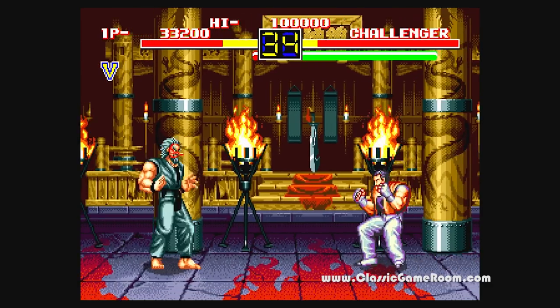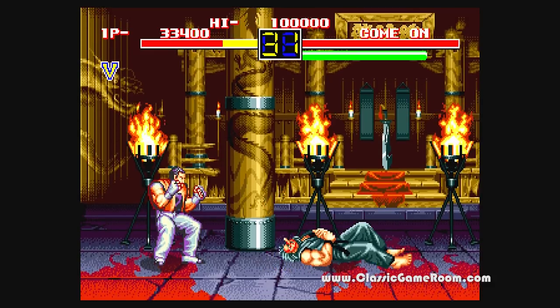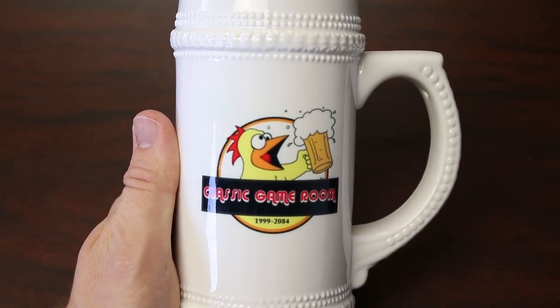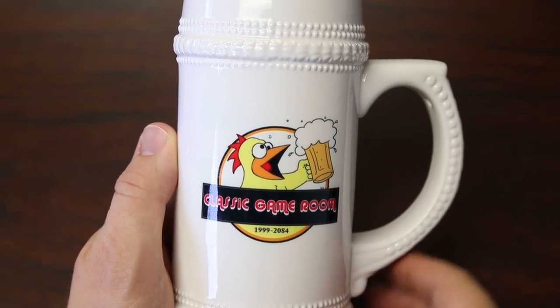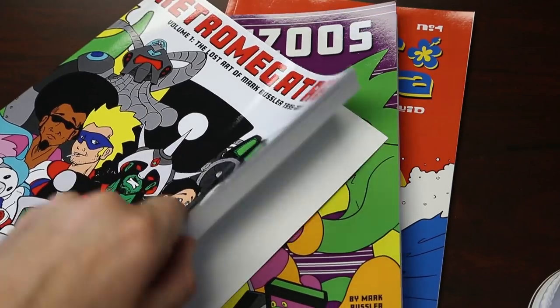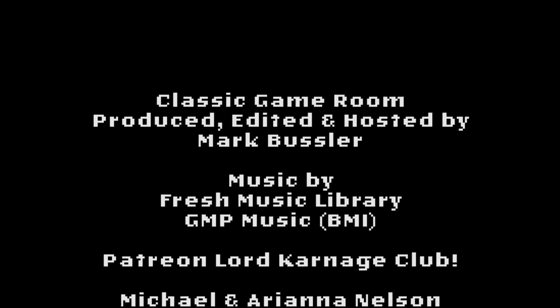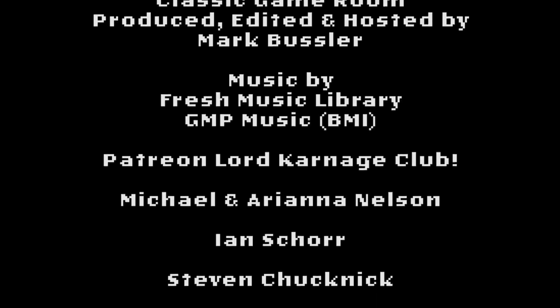Once again thank you Al in Chicago — it's Art of Fighting for the Mega Drive and the Genesis. As always, thank you for watching. Classic Game Room is on Patreon, Classic Game Room Barware is at ClassicGameRoom.com, and my books Surf Panda, Jesus the Coked Up Chicken Number 2, and Retro Megatrex are on Amazon.com.